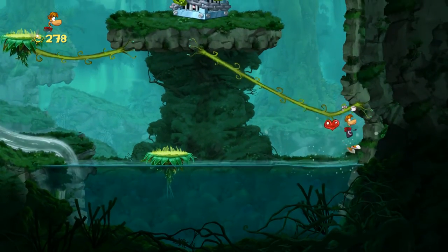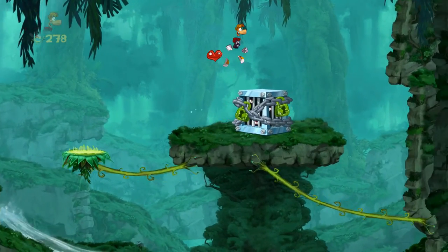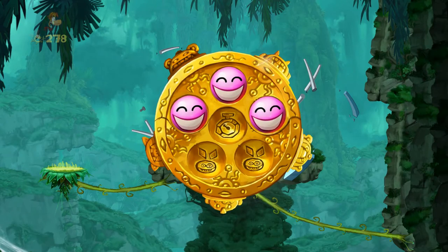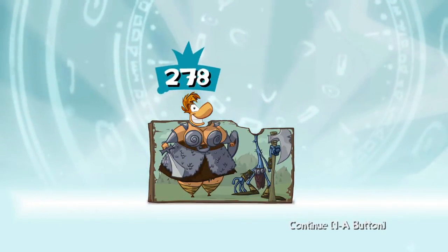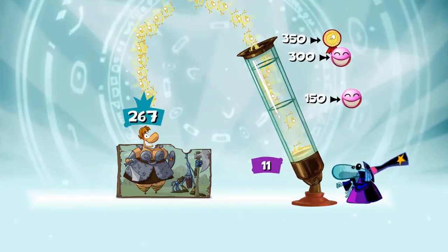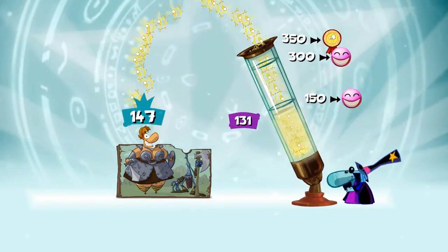The music's really great — I'll try to get that into this video so you can hear it. That's the end of the stage right here; just break up the last platform. As you see, there are six Electoons in a stage. Here is the part where you record your total Lum collection. At 150 you get one Electoon, 300 you get the other Electoon, then 350 you get a little badge. I'm not sure what the badge does.